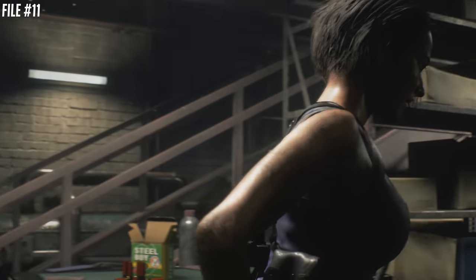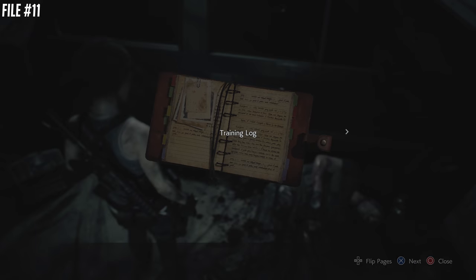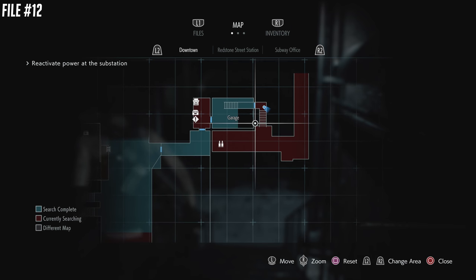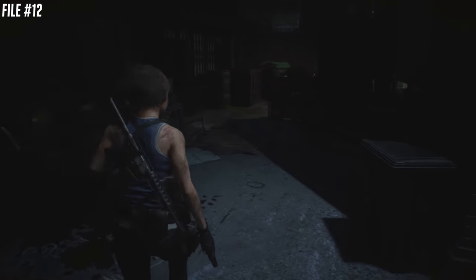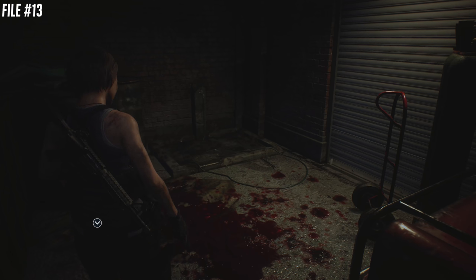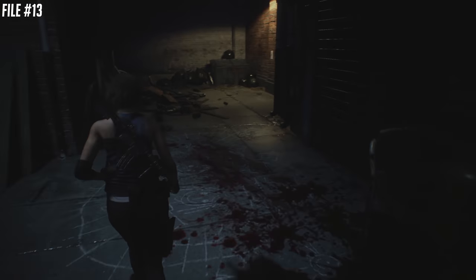Moving on, file number 11 is in this little safe house. There's a cut scene and you're going to meet someone — unfortunately, after the cut scene he's going to be dead. Pick up the file right next to him. Then leave the garage area, come down the stairs, and turn right instead of left. There's going to be a file at the end of this. Number 13, the electrician's note, is going to be right behind you on the wall.